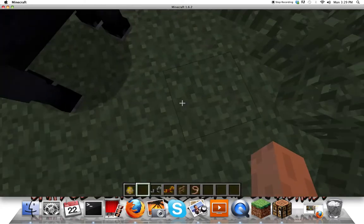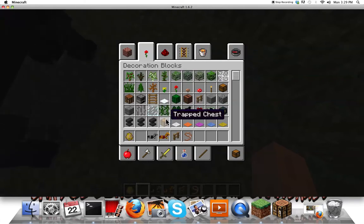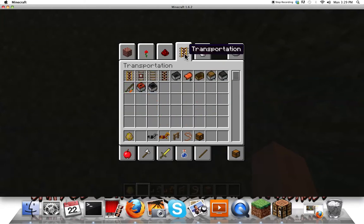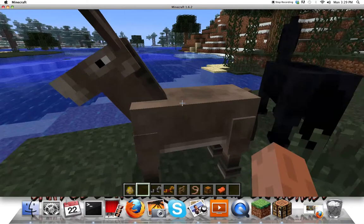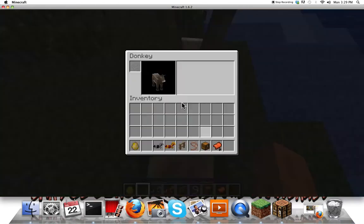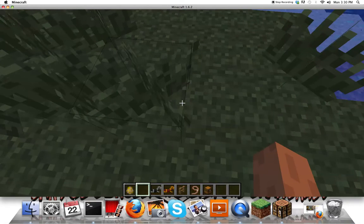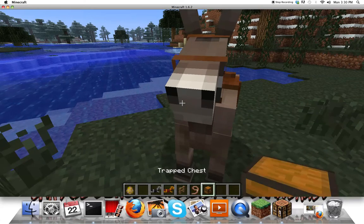Let me press shift to get off. I was looking for a chest and a saddle. I don't know why it says traveling, whatever it says. Press E and you put a saddle on. See this chest? I'm going to get on and get on my chest. Press R on the horse. We're going to take a picture of a horse.